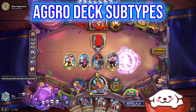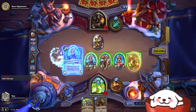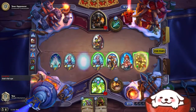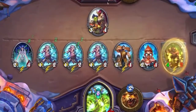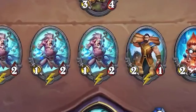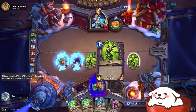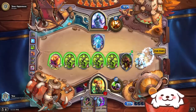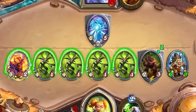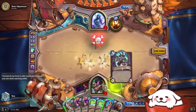The common aggro deck subtypes are token and zoo decks. Token decks revolve around summoning a wide board of minions, then buffing the minions with your spells. It's called a token deck because the wide board of minions you summon usually have small stats — this minion is what we call the token. Zoo decks are simpler where you just play a lot of low cost minions, then get value trades with your minions and overload your opponent with your board. Basically you play your minions and over time you create a zoo, which is your full board of minions. But be careful not to get board cleared.